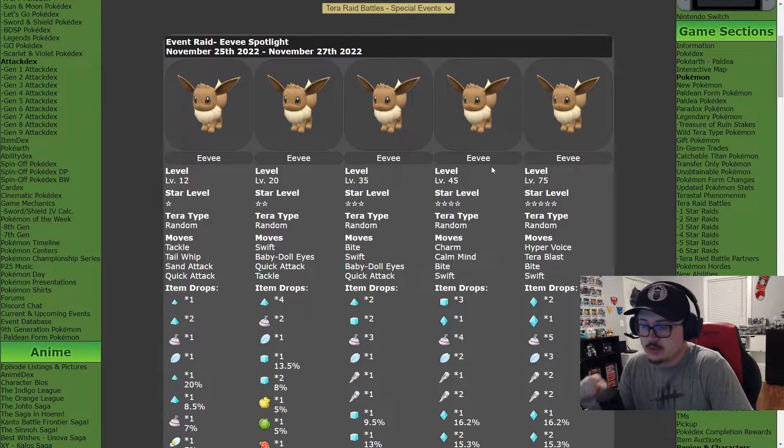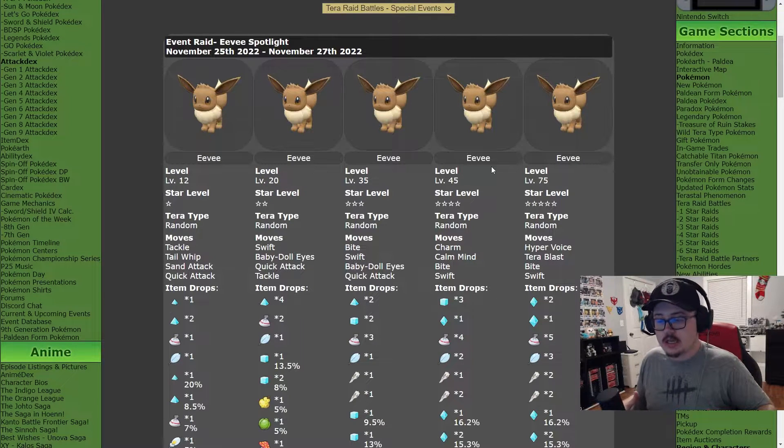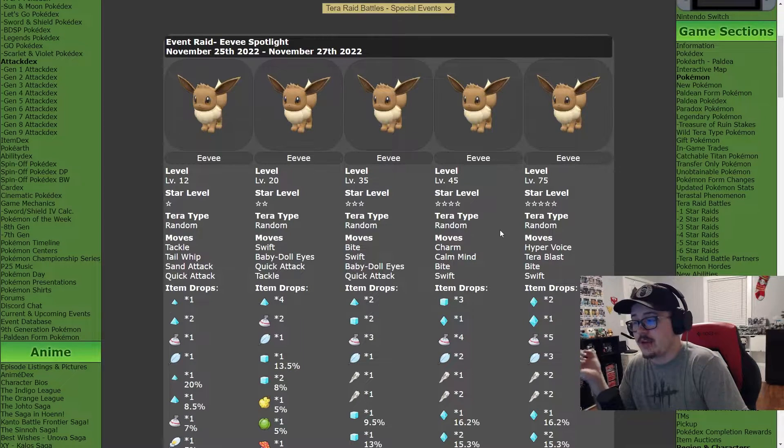I think this event is really cool. Like I said, this has a lot of potential for really cool competitive stuff, because Eevee has so many evolutions, meaning there are so many Tera types that could be beneficial to have on an Eevee because of what it could evolve into. I think this is an awesome event and I'm really looking forward to doing some of it.